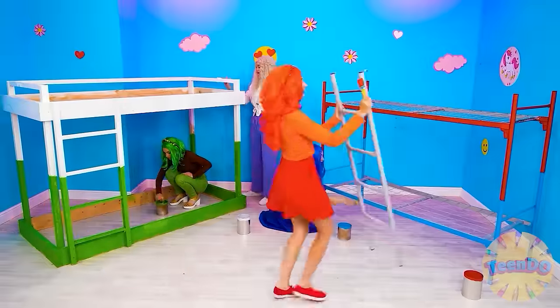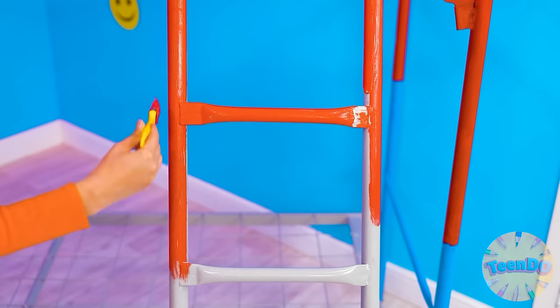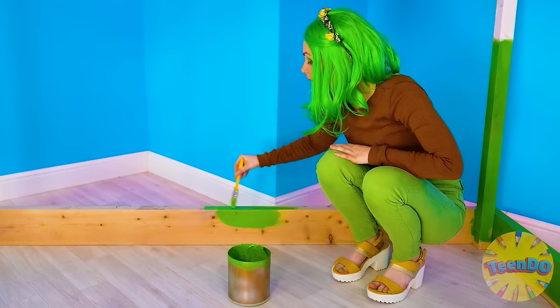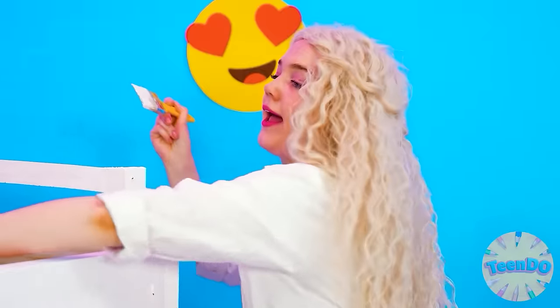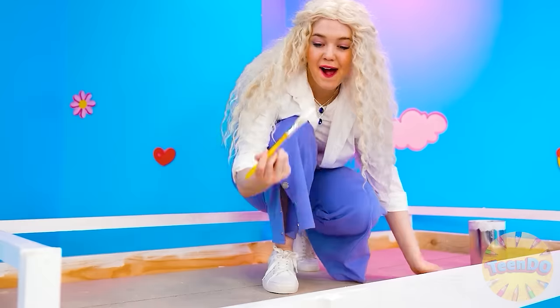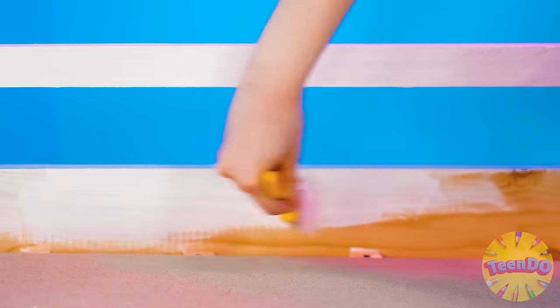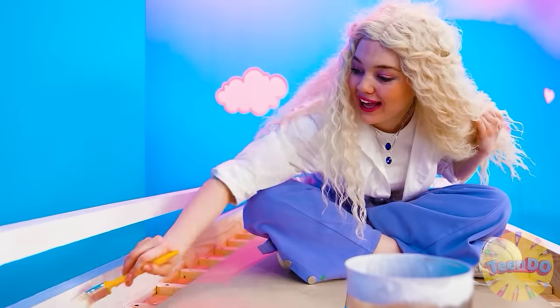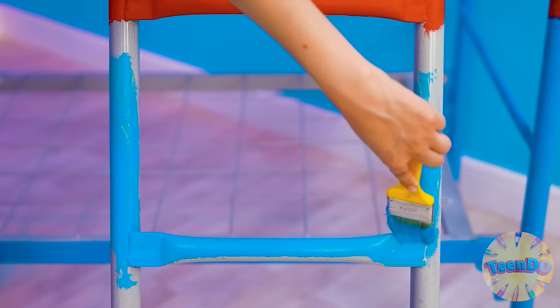Girls, don't forget — we've got bunk beds, so we gotta paint the stairs too! But wouldn't it be cooler if we just used our powers to fly to the top bunk? Anyways, I gotta make sure I paint this top bunk nice and pretty, just as pretty as the first. I think I'm gonna wanna sleep here. Our beds are turning out so cool! I'm gonna take the bottom bunk for myself. Girls, we did such a good job! The first stage is complete!